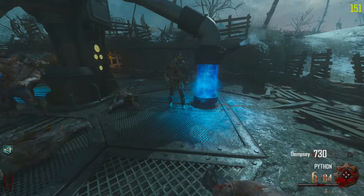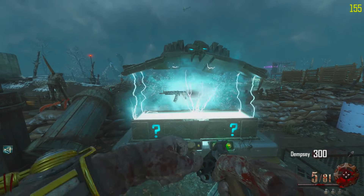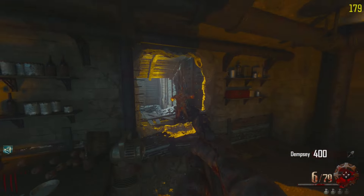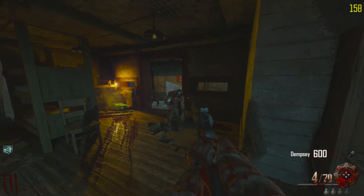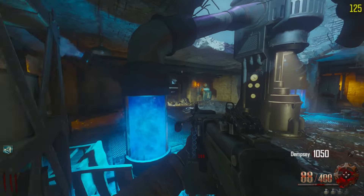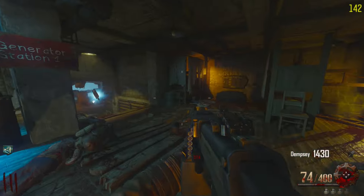Ooh, the Python — definitely won't say no to that baby, it's really powerful! Oh that one was already dead — that's how powerful it is. And the LSAT as well — we're keeping this! Unless we can get the MG08. Let's head back to the spawn room so we can get the door open to generator 2. I think what I'll do is keep the LSAT for points — that'll be pretty good. And ooh, that's a zombie blood which we could grab — I think we might save that.